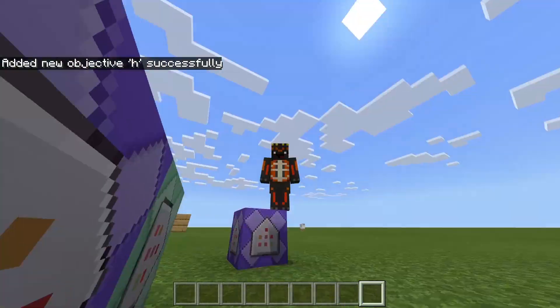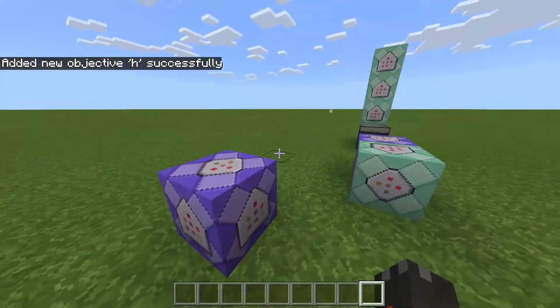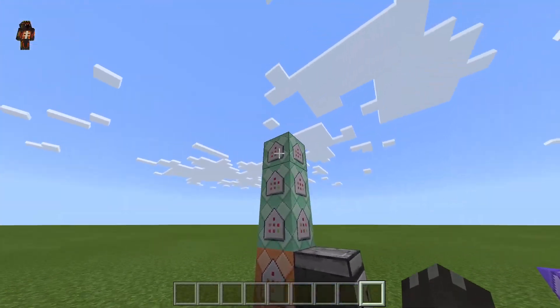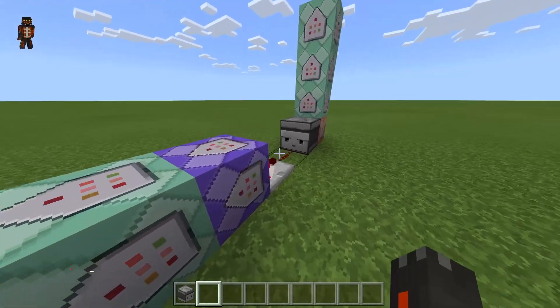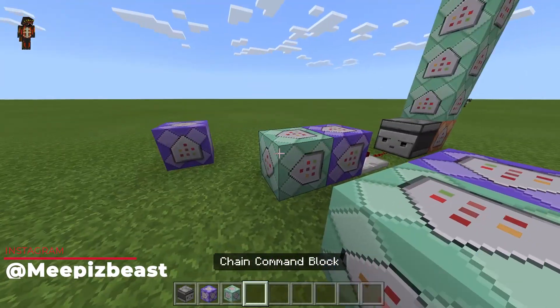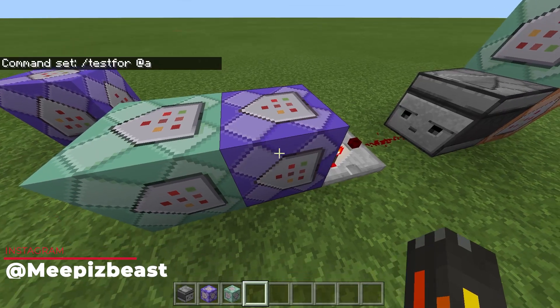If you guys are doing seconds, just switch those around for seconds or hours to fit your needs for whatever you guys are doing. We're going to get started. This is what you're going to need — it's just four command blocks. There's a comparator right here. This is basically a player offline system, so this is pretty easy. What you guys want to do is get a repeating command block and a chain block, put them side by side just like this.